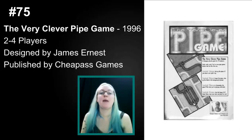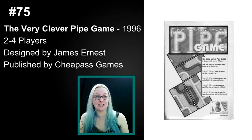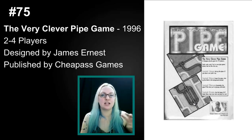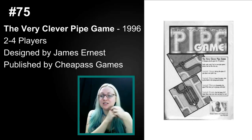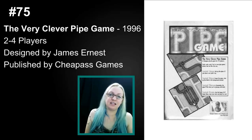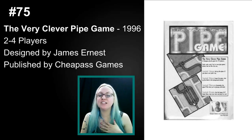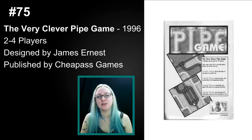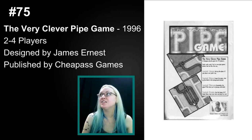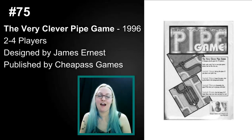Number 75 is The Very Clever Pipe Game. This is a 1996 game from CheapAss, designed by James Ernest, and it's two to four players. The Very Clever Pipe Game was one of those CheapAss games that just came in a small plastic baggie with really cheap printed white cards. But it's a fabulous little tactical game with a little bit of guessing and a little bit of luck — just clever and fun. I know it's pretty high on my list at 75, but I have some nice warm fuzzy memories and it's one of the first little card games I learned in the hobby. There's nothing developed to this day that does what A Very Clever Pipe Game does.